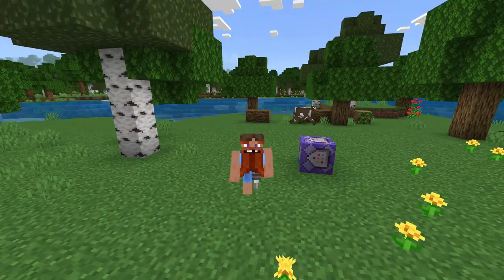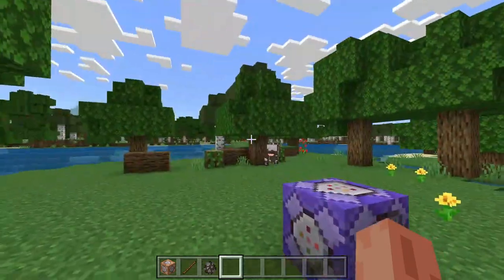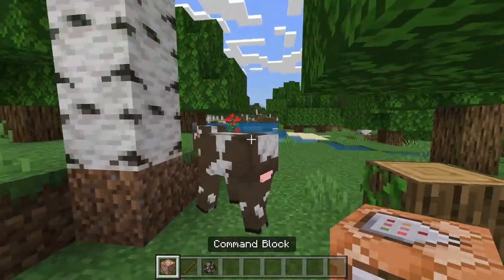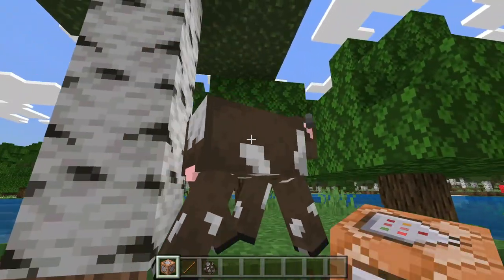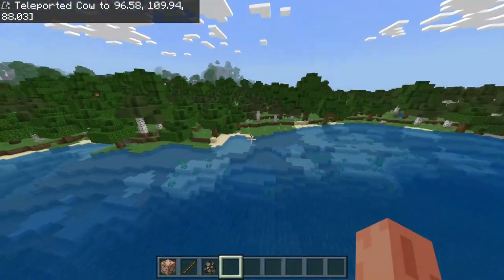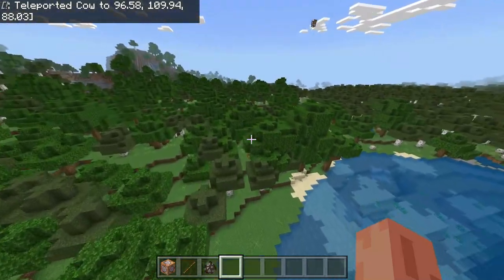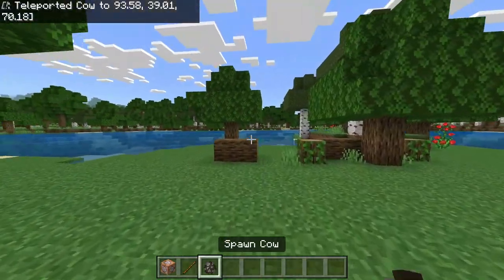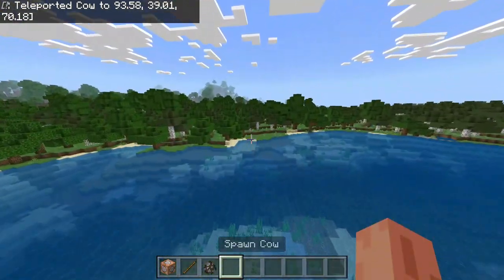Hey everybody, what's going on? It's Xorbs here, and today I'm going to show you guys how to make this knockback stick. So as you can see, if I get up too close to this cow and hold this stick, he gets teleported or flung all the way somewhere over there.